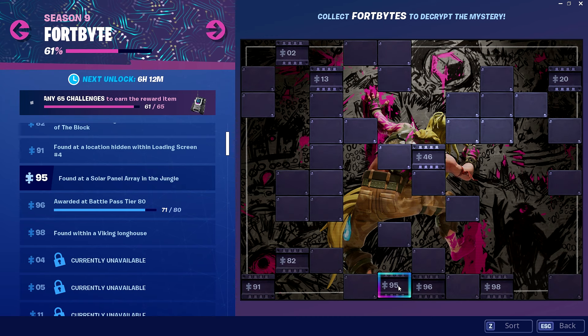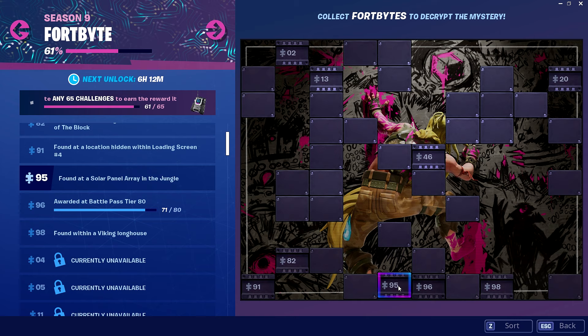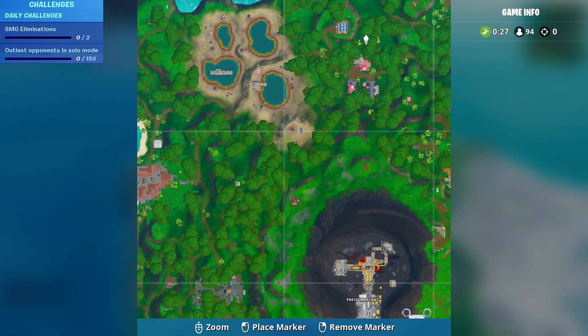Alright, so the description that we get with Fort Byte 95 is: found at a solar panel array in the jungle. So all I want you guys to do is load up into a game. Once we are in a game, bring up your map and locate the very top of the map, right hand side of the lagoon that has dried up. You will notice that there is a little building that I mark on screen right now. This is the solar panel array.